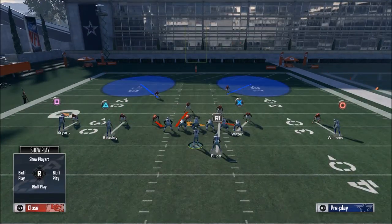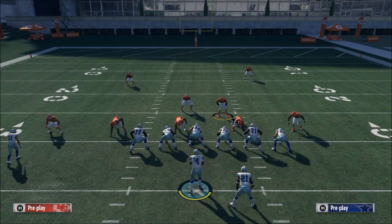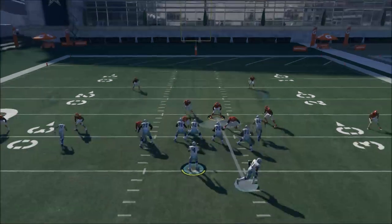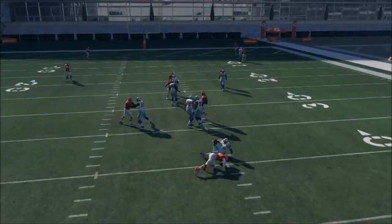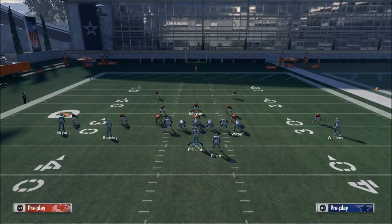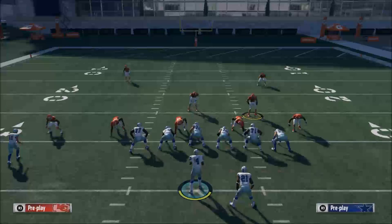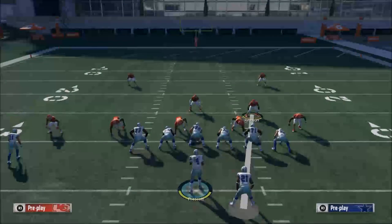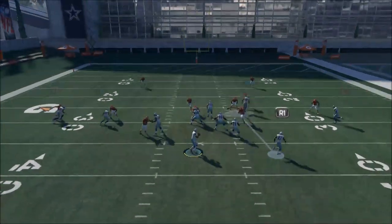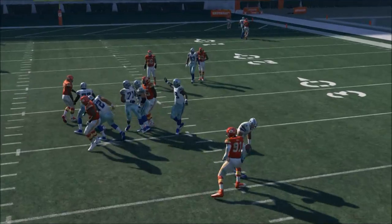Let me show you this again. It's going to be man aligned, press coverage, then shift your linebackers to the right and shift your defensive line to the left. At the snap of the ball, you're going to see that pressure from the linebacker. Sometimes it actually works better if you don't hold with Derek Johnson. You could potentially use one of the safeties, but I recommend running it just like this. As you can see, that center false steps and it gives us really, really good pressure at the line of scrimmage.